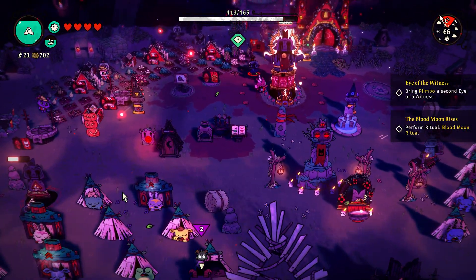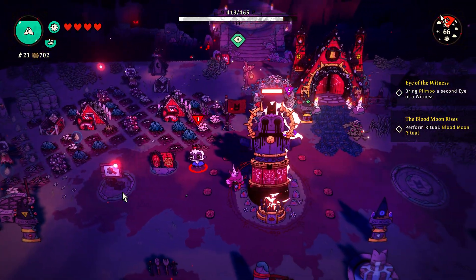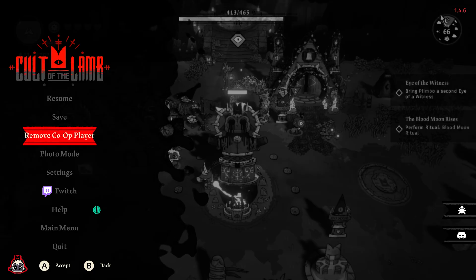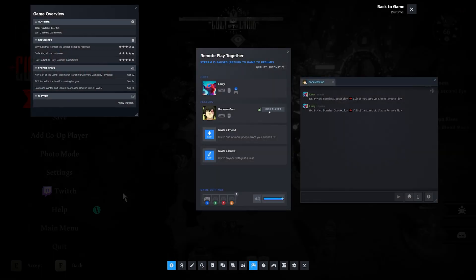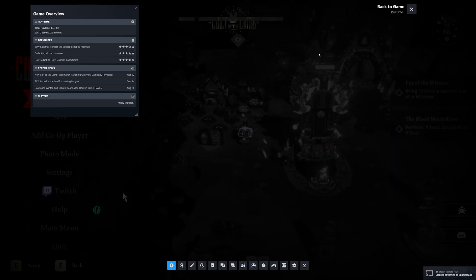If Steam isn't detecting your controllers, you may need to restart Steam and then restart your computer. To kick someone out, pause your game and remove the co-op player from within the game — they'll get kicked out. Then open up the Remote Play Together window and kick them out of your session there as well. That's how you do Remote Play Together on Steam. I hope you found this helpful — I've been your host Larry, like and subscribe, and I'll catch you next time!